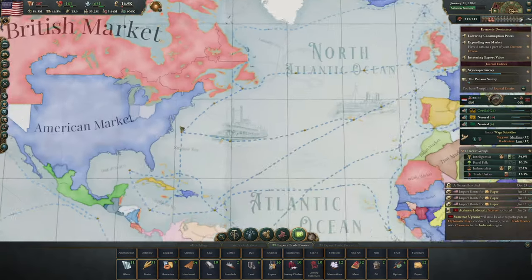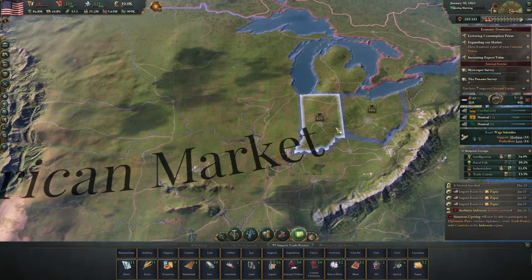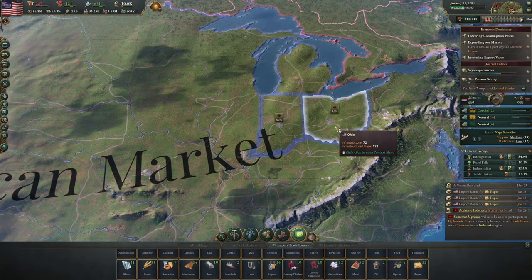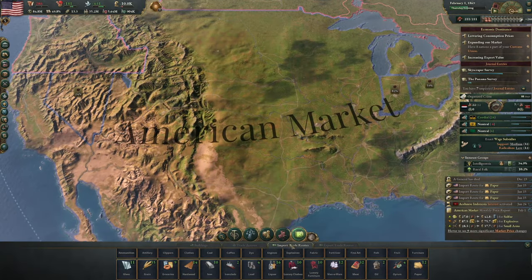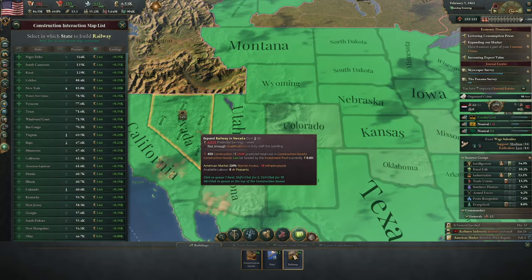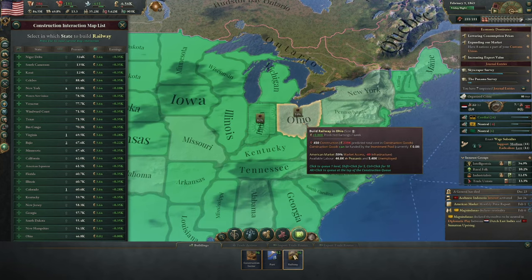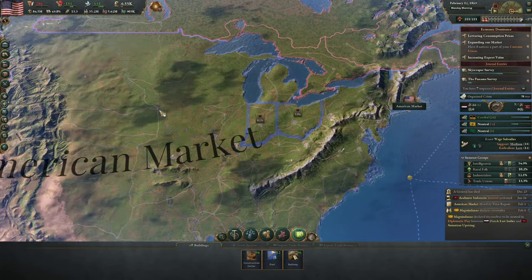Honestly, I'm not bothered — minus 16,000 is not much. Okay, low market access apparently in Nevada, Indiana, and Ohio. So let's build some railways — a couple in each, I think. That'll be good.